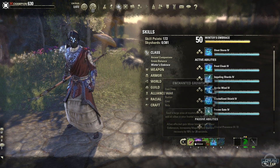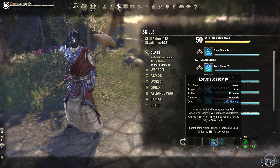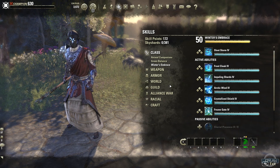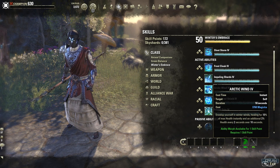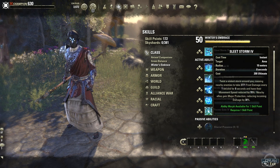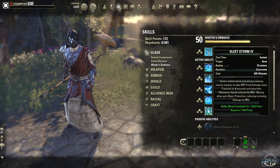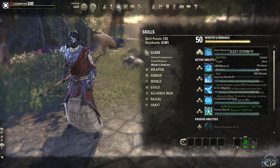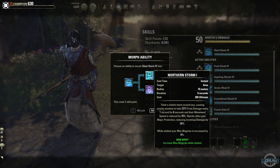Let's go into our Winter's Embrace tree and look at everything here. I do believe these are more like tanky or slowing effects. Sleet Storm — the best way to describe it is it's kind of like Hurricane that sorcerers have. The morphs are Permafrost or Northern Storm.